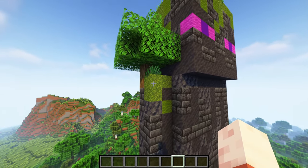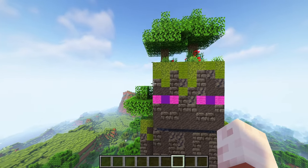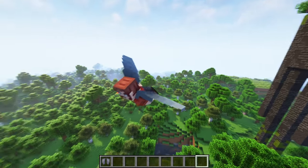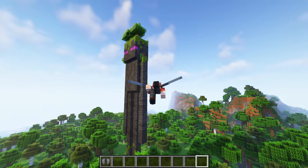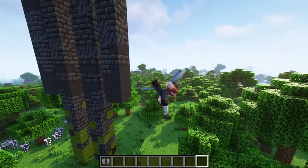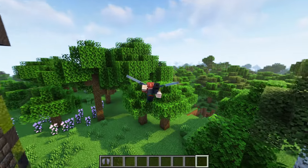I then planted some oak trees on the head and on the sides of the shoulders. The proportions of the build are one to one, just like a normal enderman — one pixel is one block. It has enough space for a small secret base inside. So if you have an elytra, you can easily get access to the statue.